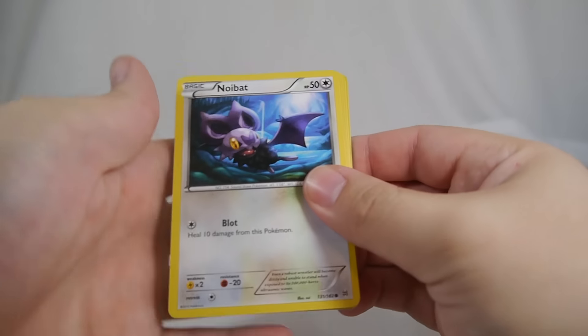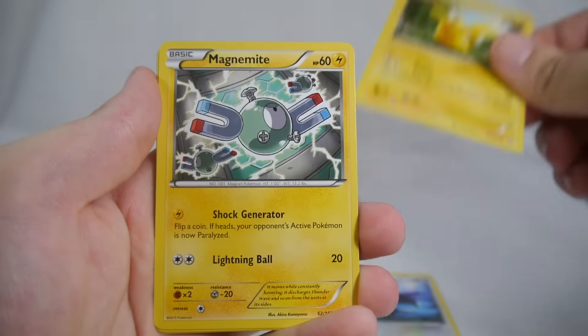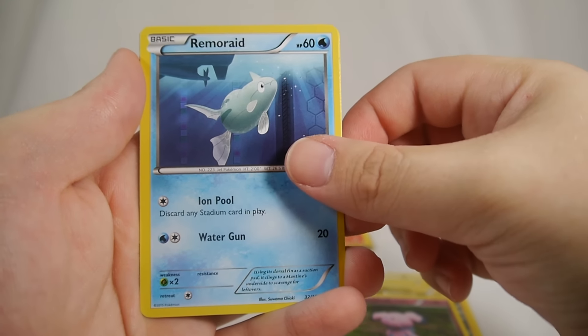Not doing too great with these pulls. We got a Noibat, Pikachu, Magneton, Snubbull, Clefable, and Remoraid.